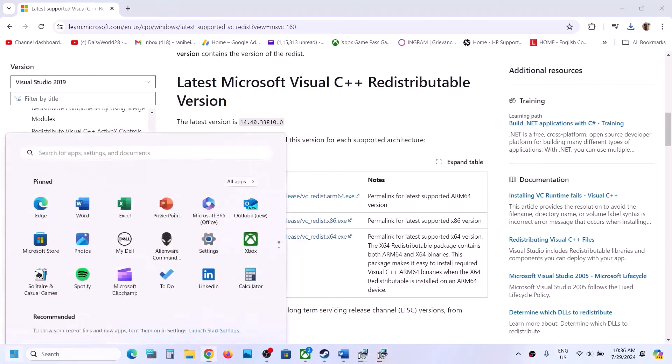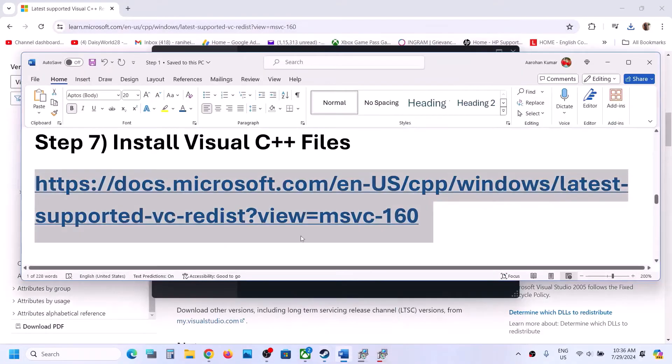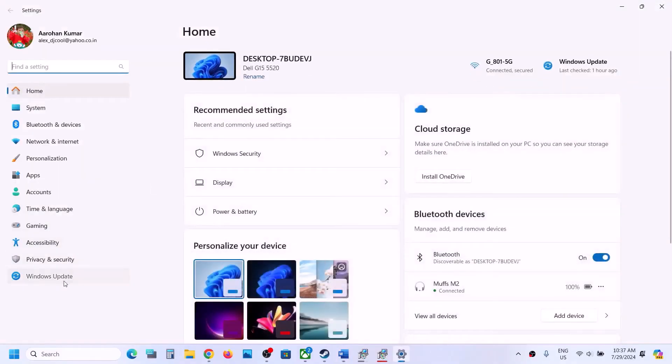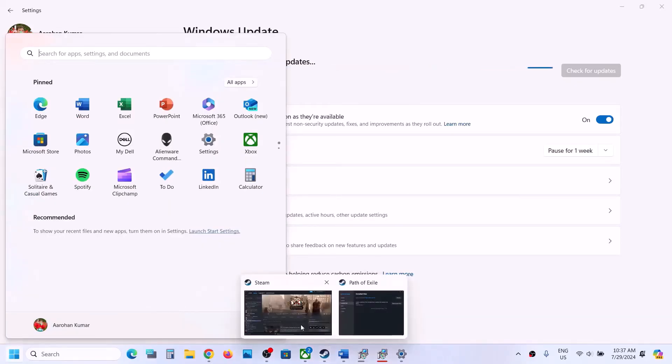Once both Visual C++ files are installed, restart your computer, and after the system restart launch the game and check. The next step is to update Windows to the latest version. Open Windows Settings, go to Windows Update (or Update and Security), click Check for Updates, install all available updates, then restart and launch the game.